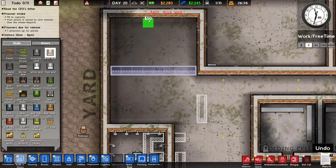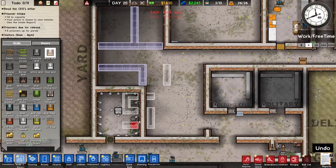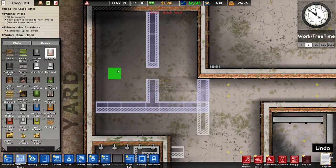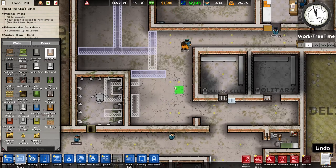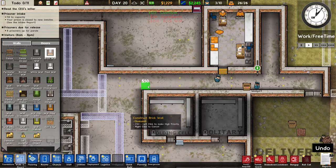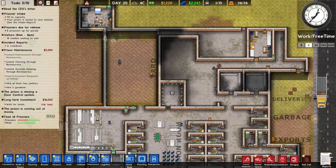Let's divide this in two and put something there. I might put the cleaning cupboard over here, and then we'll put a door over there.